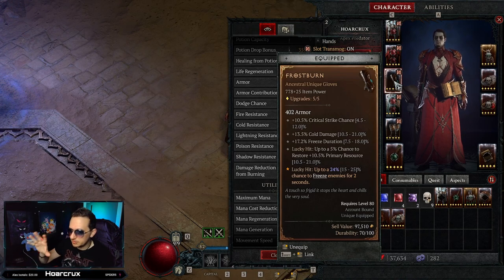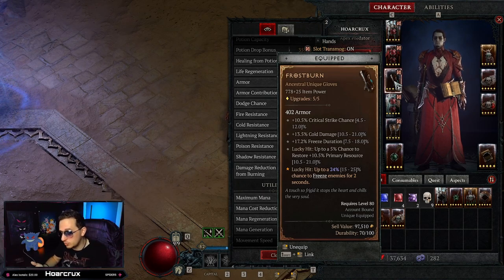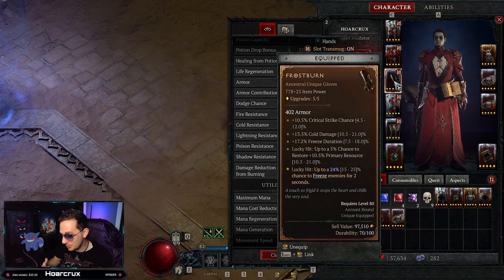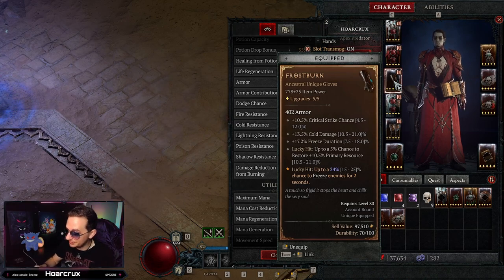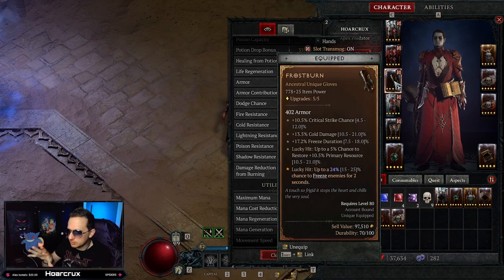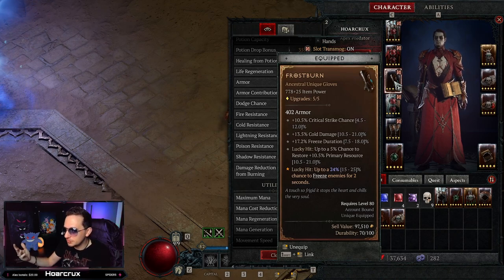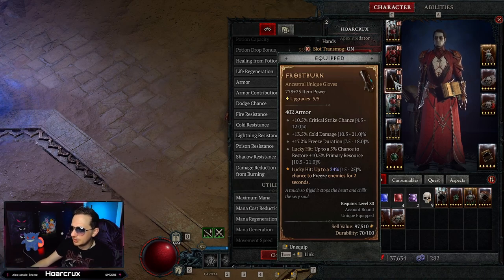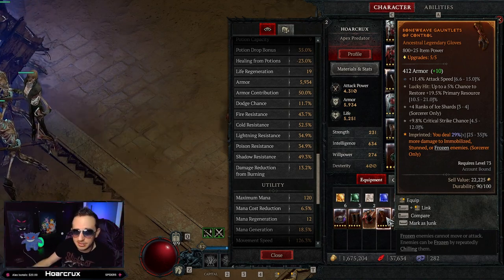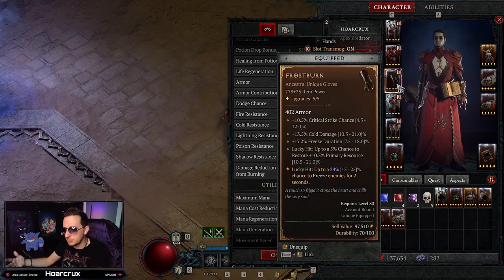For gloves, I'm using the Frostburn unique. These are some of the best PvP gauntlets you can have. The special effect gives a 24% lucky hit chance to freeze your enemy for two seconds — adding to what I said, your opponents spend more time frozen than fighting you. If you don't have Frostburn, your gloves can take an extra offensive aspect instead. Also, definitely get gloves with attack speed. Even though we're using abilities, attack speed applies to your global cooldown — everything. Approximately 20% is ideal; mine has 15%.